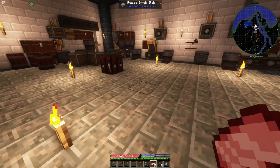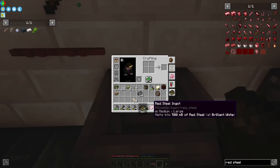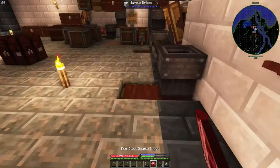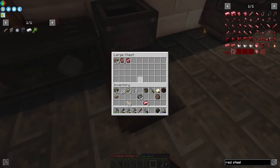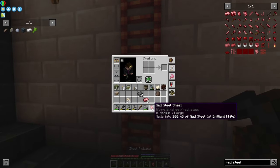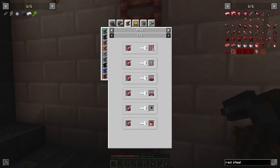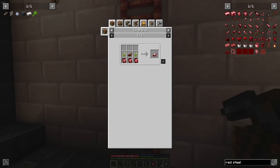We are going to make a red steel bucket, which requires a sheet — so we need to make red steel sheets. Let's look at the recipes that use it. Red steel trapdoor and armor — by the way, the armors look quite nice.